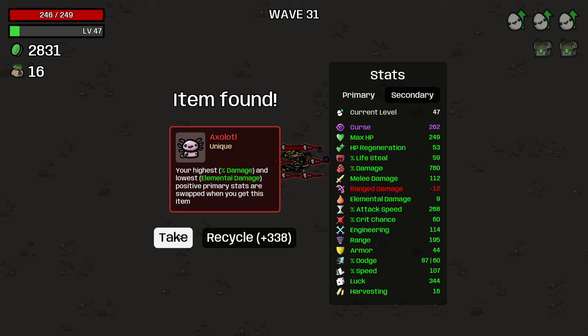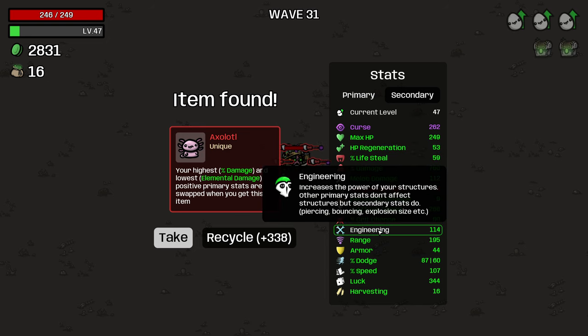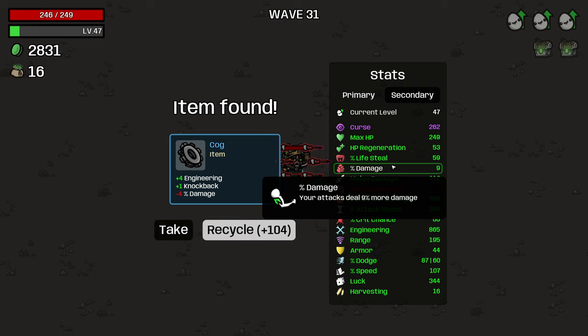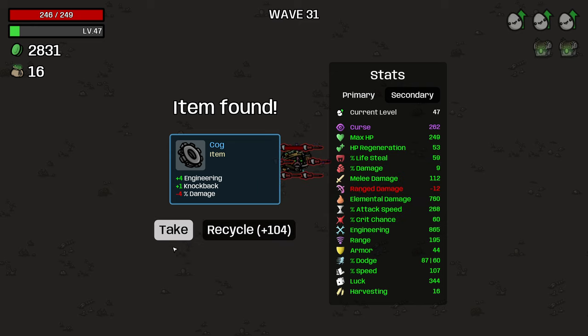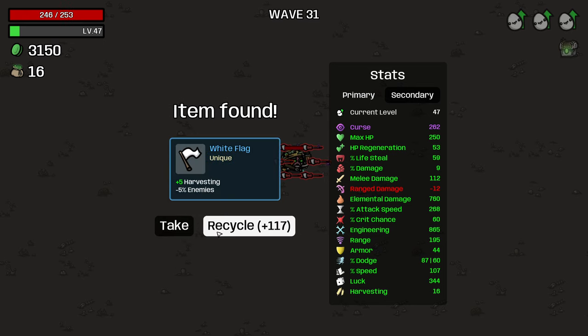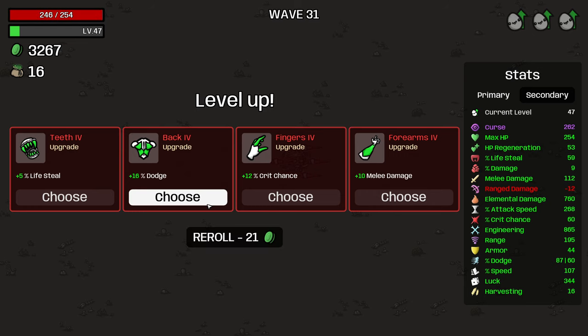4% chance to find an extra item in a crate. Swap your hat - ooh, this is interesting. This is really interesting. This could end our run, but it's swap 760 damage with elemental damage, which would in turn increase our engineering. So I'm going to try it out. Yeah, engineering 860. It's obviously lowered our damage by a ton, but I'm really curious to see how that goes for us.